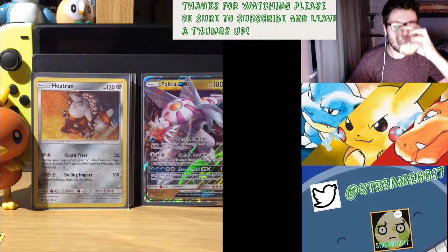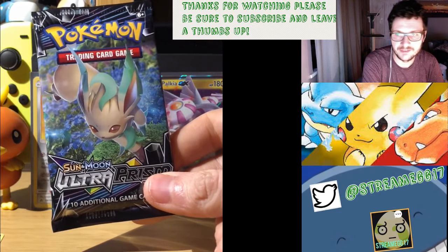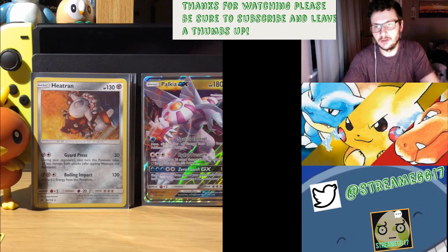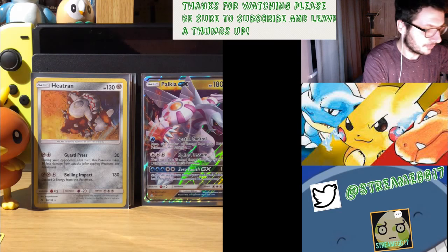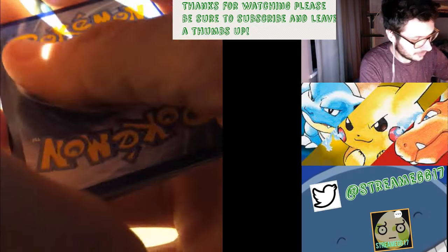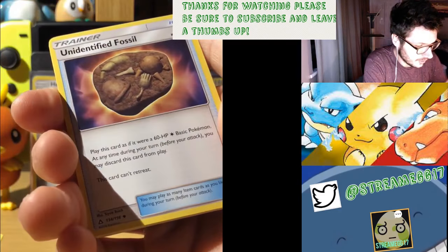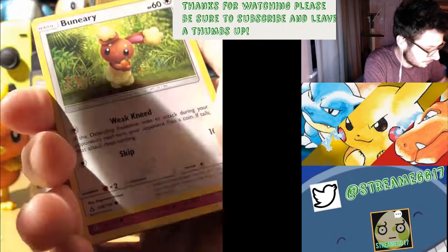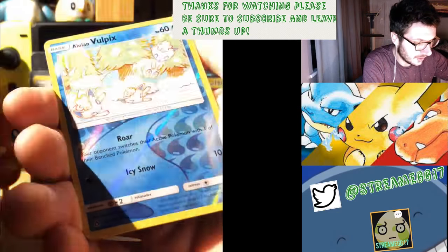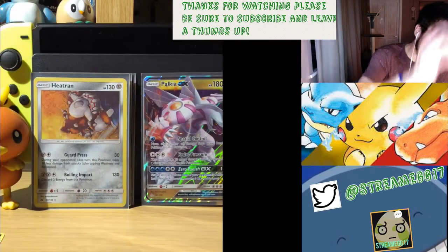Final booster pack with Leafeon on top - can we pull something nice? I don't even want to look at the code card. Can it be a nice full art? I believe I've only had one full art so far. Lopunny, Haunter, Unidentified Fossil, Bunnelby, Morelull, Magmar, Chimchar, Salazzle, Alolan Vulpix. Reverse. And it's a Toxicroak. We didn't end on another full art, but still, we've had some good pulls.